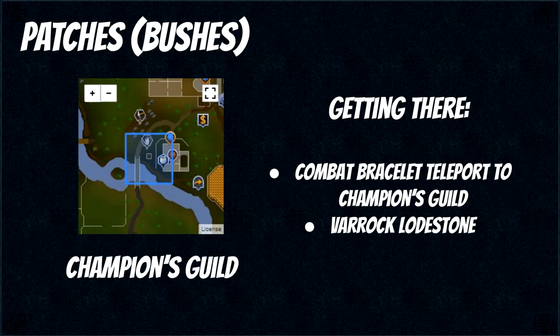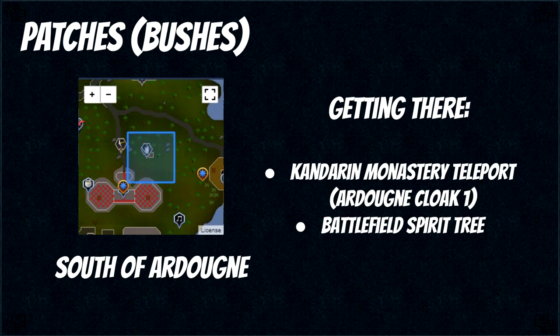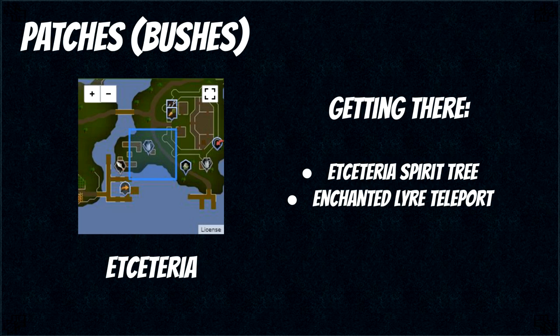Bushes can be done for both XP and GP depending on how you do them, because you don't actually have to replant the bush every time you want to harvest it — you can just wait and the fruit will grow back. If you want XP you can clear them and plant again, or if you want money just harvest the crops and leave them there. The first bush patch is next to the Champions Guild and the easiest way to get here is using a combat bracelet teleport to the Champions Guild, or the Varrock lodestone which is not too far away. For the Rimmington patch the easiest way is to use a house tablet tipped to Rimmington, or the Ports to Rimmington lodestone, but that is a relatively long run. There is another patch south of Ardougne and the quickest way is using your teleport unlocked after completing Ardougne tasks easy, or the Battlefield spirit tree. The fourth bush patch is in Etceteria — you want to plant a spirit tree next to the castle, wait for it to grow, and then you have that spot unlocked.